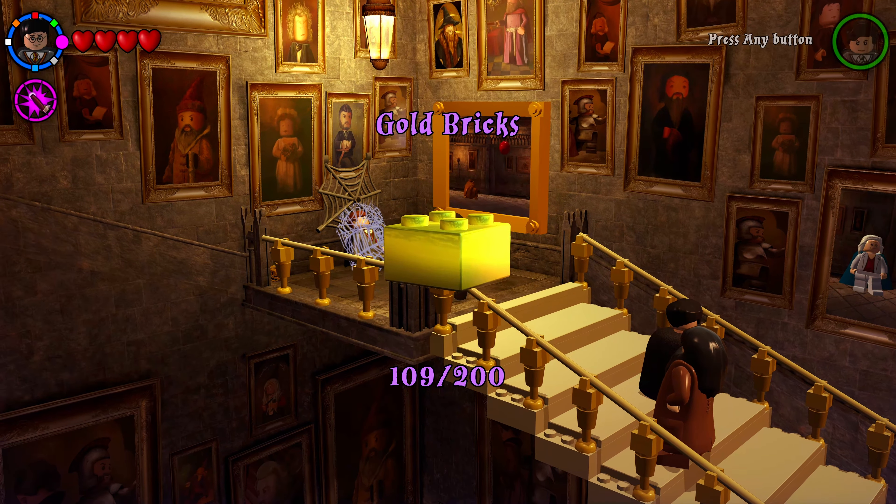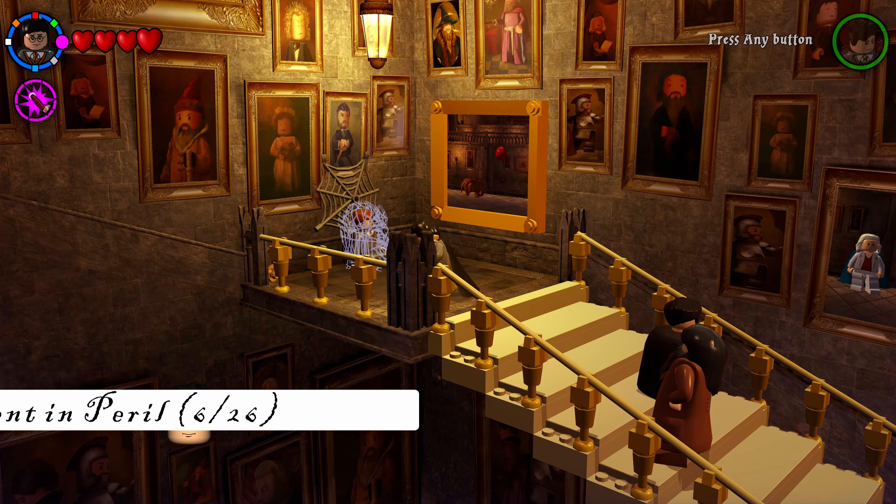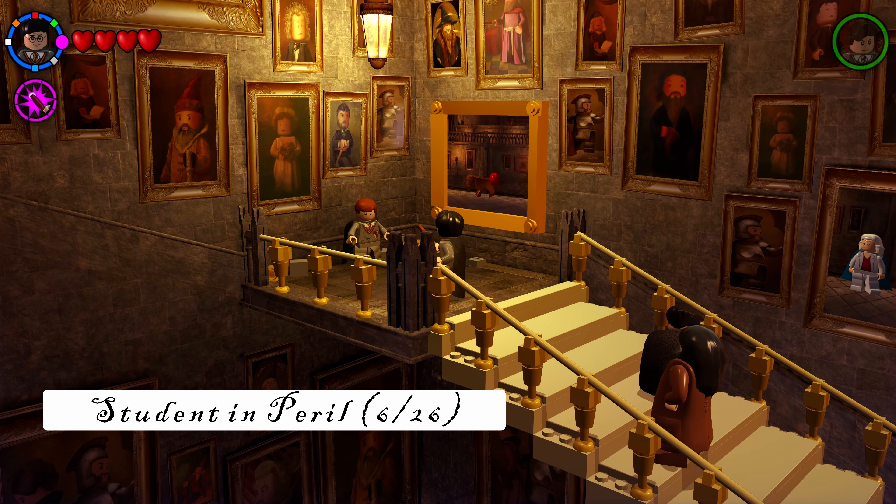Progress to the top of the staircase to grab the golden brick we spawned earlier. Also at the very top is a student in peril encased in spider webbing — shoot the webbing to free him.